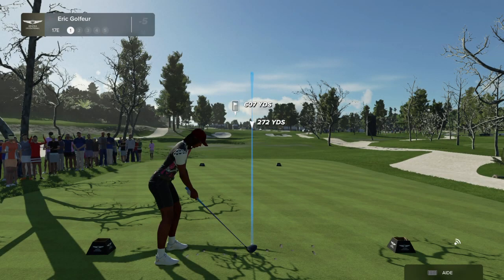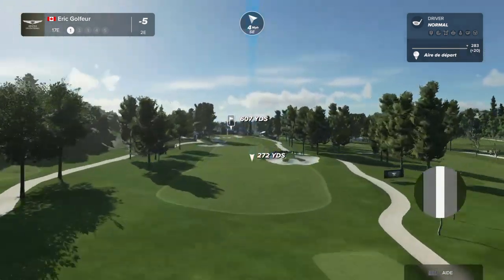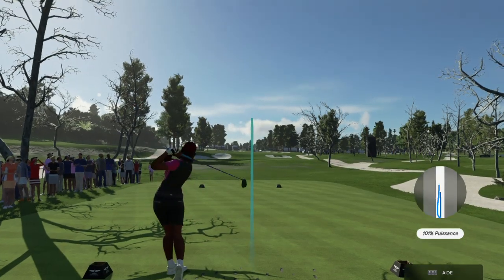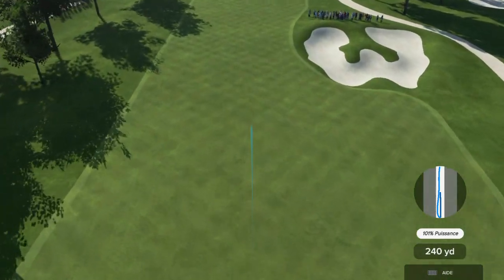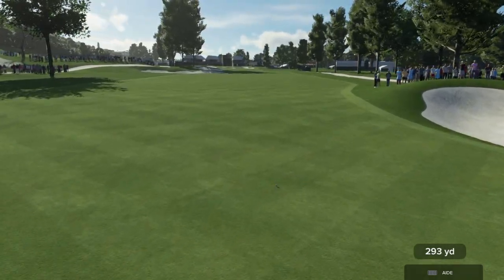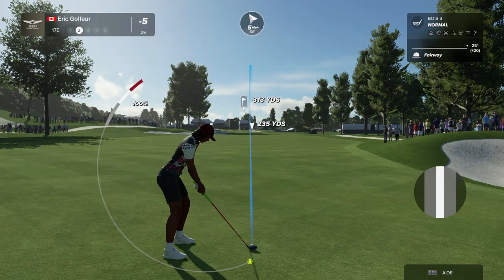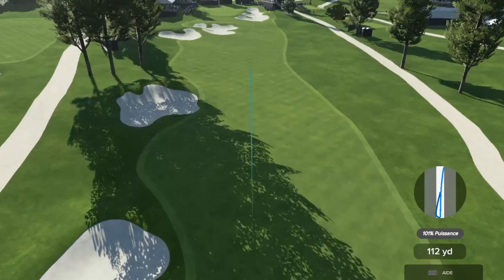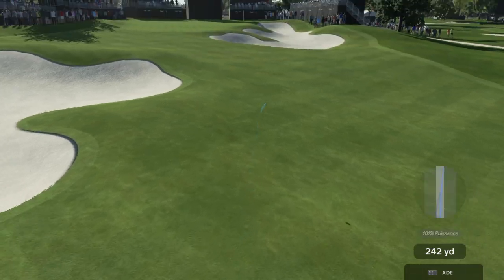As we head back up the hill towards the clubhouse, we're faced with the par five 17th — the long, strong par five. At all costs, do not hit it in that fairway bunker down the right-hand side. Anywhere to the left, even in the rough, is just fine. From there, your next shot should be laid up to the right-hand side, third shot straight back up the hill with some kind of wedge. It can be an easy birdie if you get the distance on your third shot spot on — get it wrong, however, and you could have some issues.